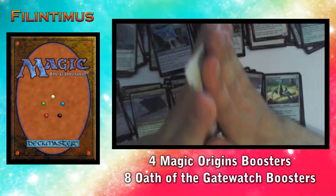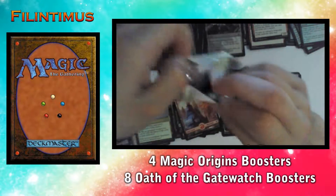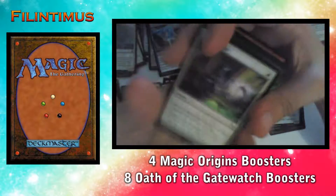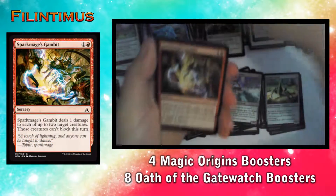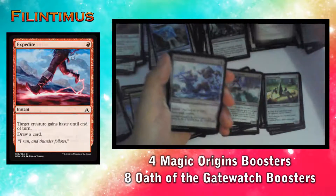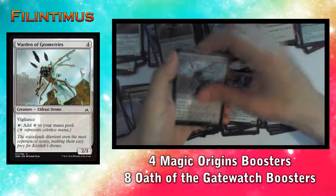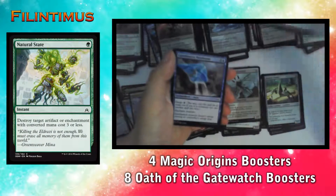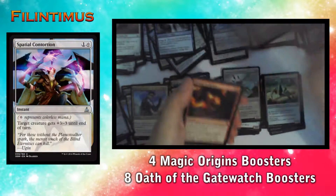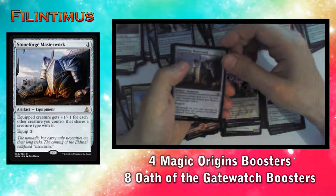Our last booster pack — heart of the cards, come on! I'm not even asking for an Expedition. We have a Searing Light, a Sparkmage's Gambit, a Tar Snare, a Coarse-Throated Sightmaster, an Expedite, an Oblivion Strike, a Blinding Drone, a Warden of Geometries, a Natural State, a Containment Membrane, a Weapon Trainer, a Spatial Contortion, a Devour in Flames.